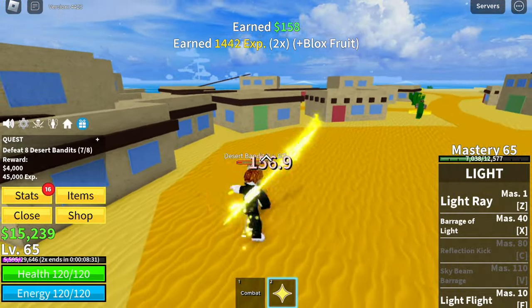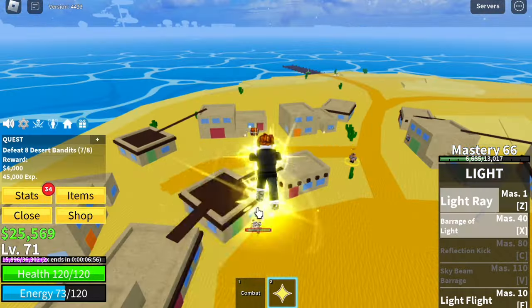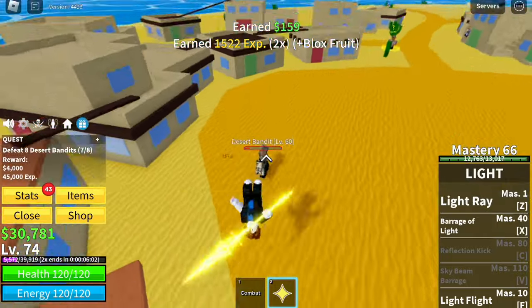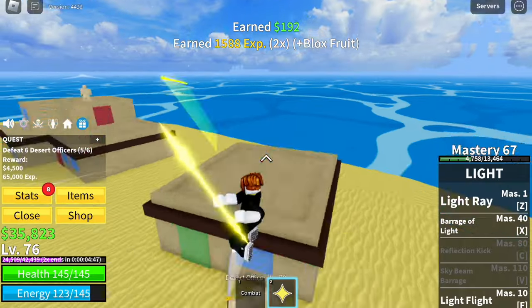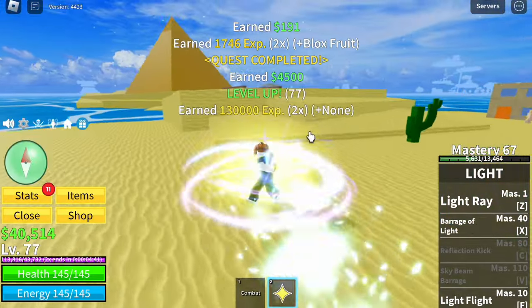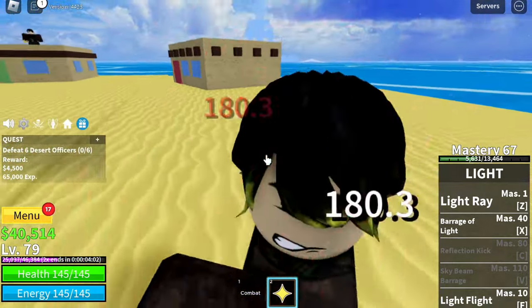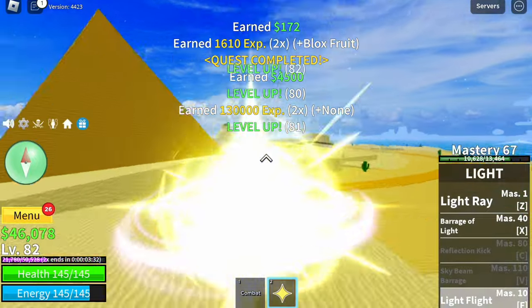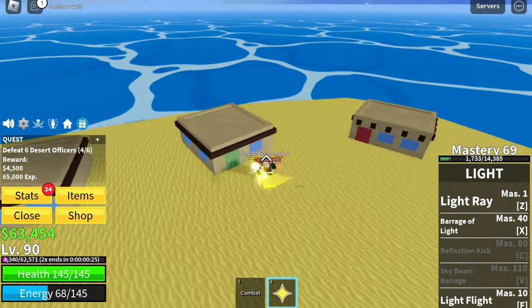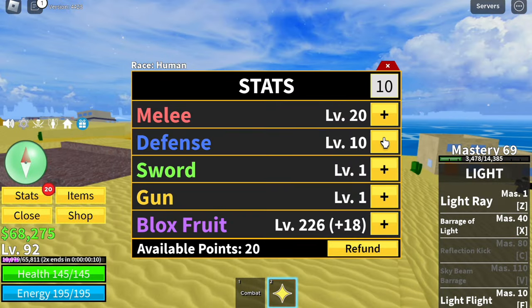I forgot to show you the skills. We have the Light Ray Z-Skill and the Barrage of Light. That's the Barrage of Light, and Z-Skill is this one. Level 75, next up is the Desert Officer. After this quest, we will rejoin the game — this is the real face and how a Desert Officer should look. Target here is level 90. Just a reminder, we will be using all three fruits — not including Gravity and the other one. For the stats: 20 melee defense, Blox Fruits 236.